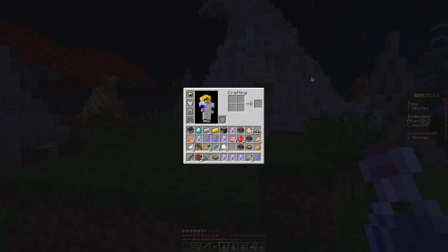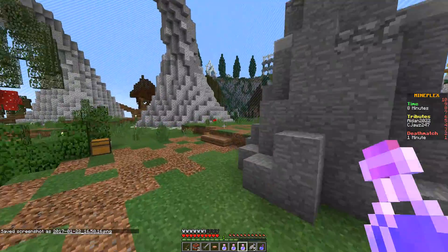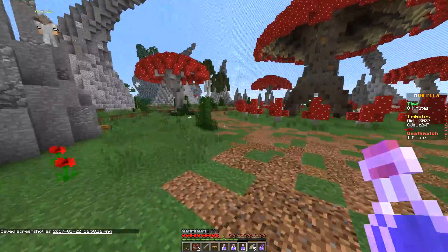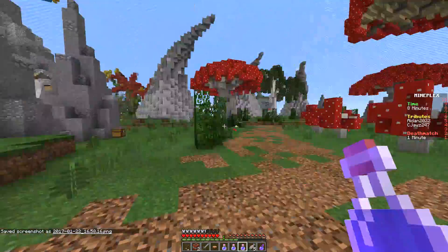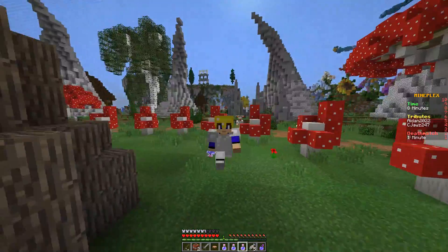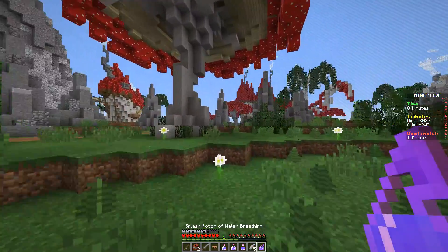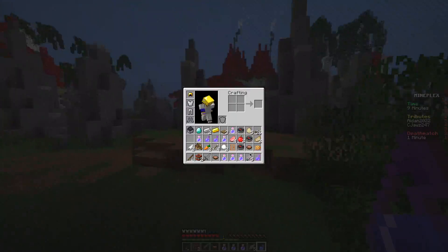I have three potions of water breathing for eight minutes, three for three minutes, and three splashes for three minutes. Let me take a screenshot of that — I might actually try to submit that as a world record. Just to show you that these potions actually work and aren't just for show, we have to find water. We're probably too late to even go into any water because we're really far.